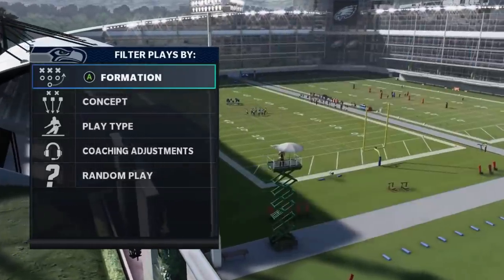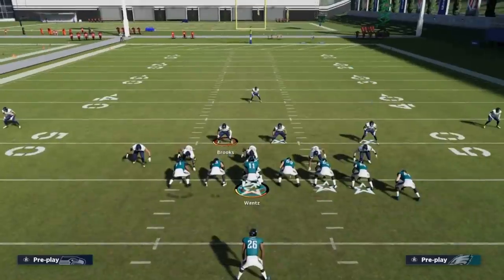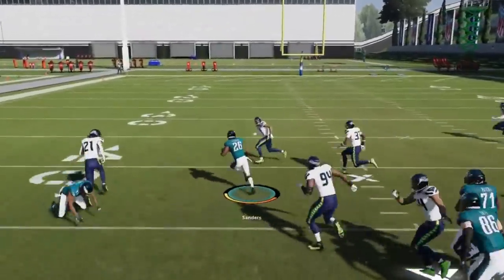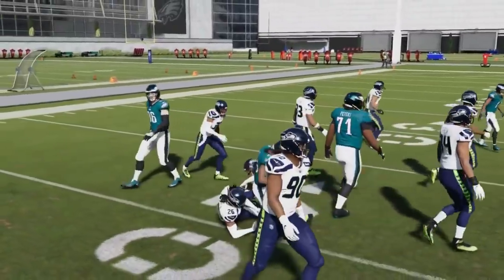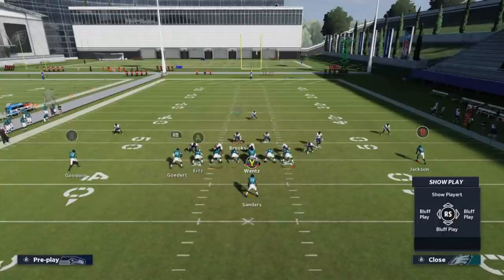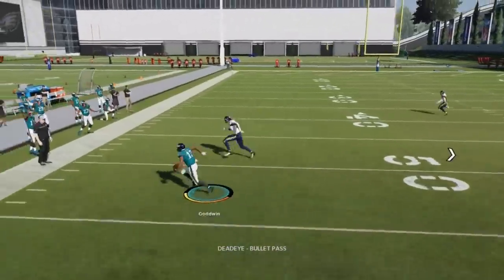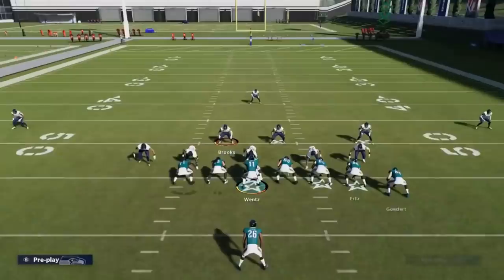Next up, we got the 26th Dual Alert X Smoke. This is a good cover three play as long as you run away from the box safety. If I'm running against a cover three or cover four, whatever side I'm planning to run or throw the smoke, it has to be away from that cover three safety. The cover three safety is on this side — if I want to throw the ball, I've got to do it to the side where the cover three safety is not. Both are good plays, but it's a cover three and cover four play. Against cover four, it doesn't matter because there's no box safety.